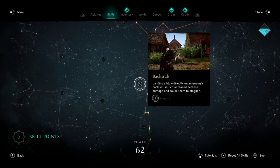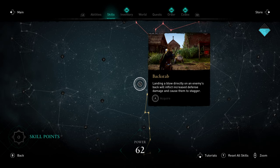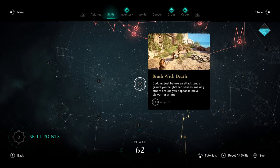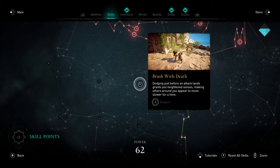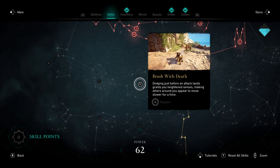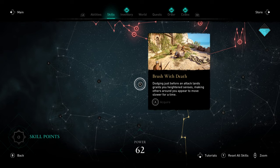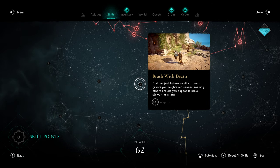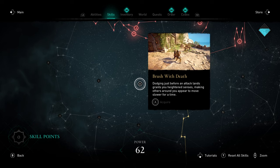First up in the Assassin Tree, Backstab — this one's pretty much a no-brainer. It's just more damage from behind, whether you're using the bow or melee. Just a solid skill all around to get in some extra damage, and one I do plan on picking up myself. Moving on to our tier twos, Brush with Death — this is the slow-time on a last-minute dodge. Pretty nice, but honestly I wasn't a fan of the slow time. I like the fast-paced vigor to the combat in this game, and Brush with Death is the opposite of that — it slows things down. I get the appeal, but it didn't fit with my Viking smash-and-dash playstyle.